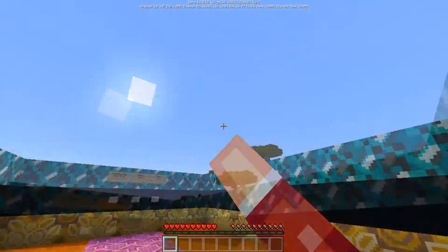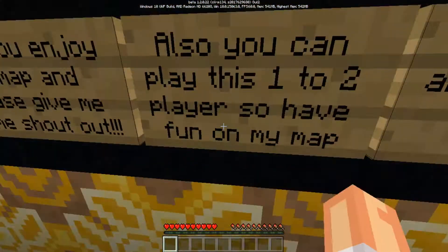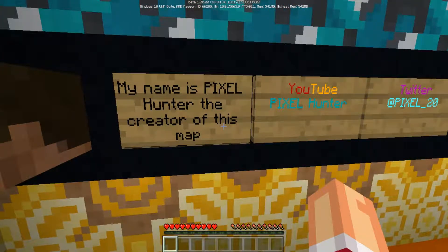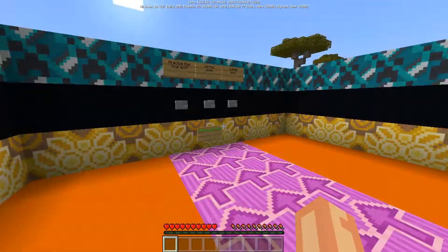I'll just tell my friend you don't need to come in here on Google anymore. So have fun, play MyMap, enjoy MyMap, and thanks for playing. My name is PixelHunter — the creative map, YouTube PixelHunter, Twitter PixelHunter — score 20. Alright, practice.